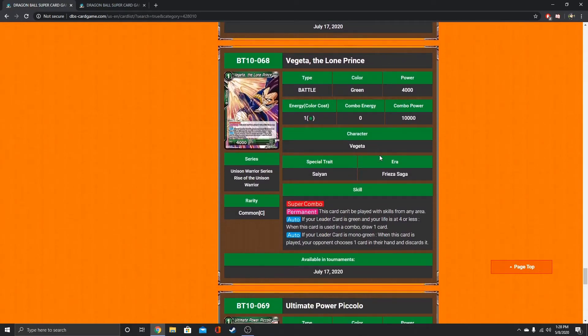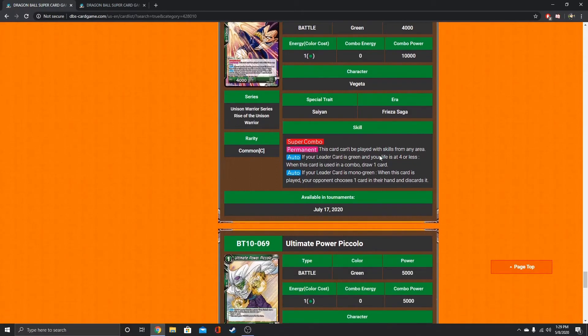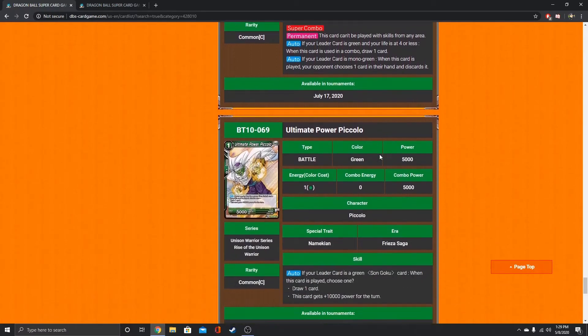New super combo right here — Vegeta, the Lone Prince. He can't be played from any area with skills. If your leader card is green and your life is at 4 or less, you draw a card — standard super combo part. If your leader card is mono green, when this card is played, your opponent chooses one card in their hand and discards it. I guess if you want to go outside using him as a super combo, you can KO him with Bardock in the same turn. I don't really like having to play my super combos since they could get KO'd, but that's a drawback on my part.